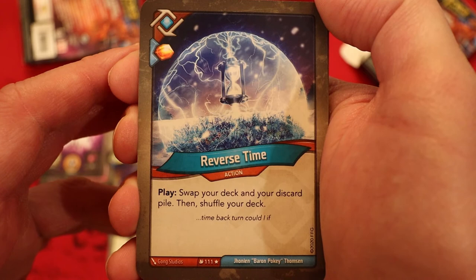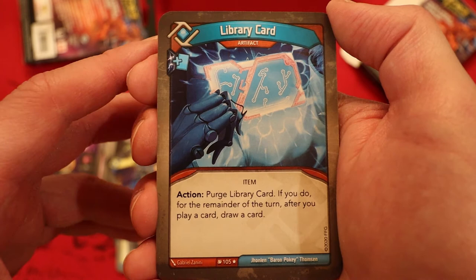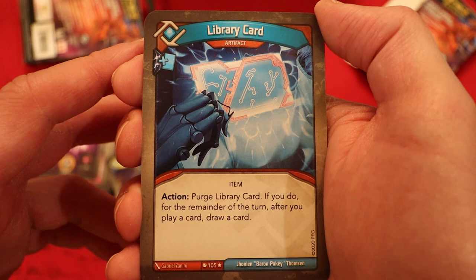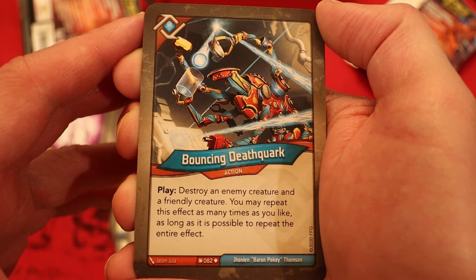Logos! This is a fun card we haven't seen since the old days — Reverse Time, amber never — you play it: swap your deck and discard pile, then shuffle your deck. Oh, Library Card — oh my gosh, it's like Library Access and Reverse Time, that used to be pretty sweet together. Check this out — it's an artifact with a draw pip: purge Library Card; if you do, for the remainder of the turn, after you play a card, draw a card. Group Think Tank — four power, three armor, action: deal four damage to each creature that shares a house with at least one of its neighbors. Bouncing Death Quark — destroy an enemy creature and a friendly creature; you may repeat this effect as many times as you like as long as it's possible to repeat the entire effect. Another Bouncing Death Quark.